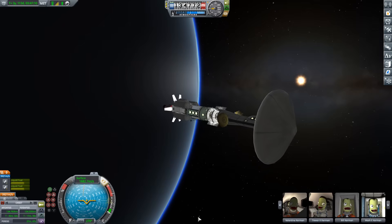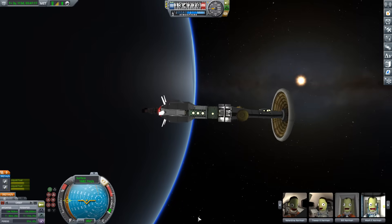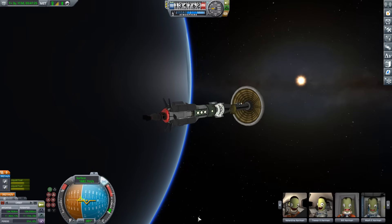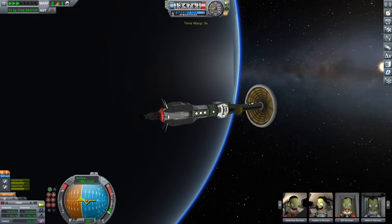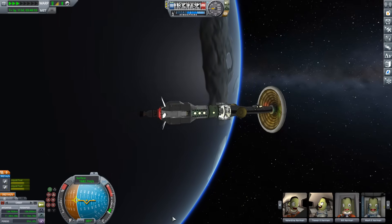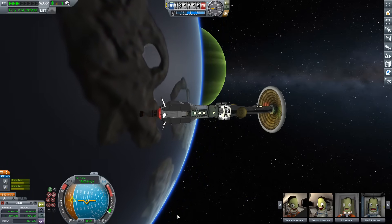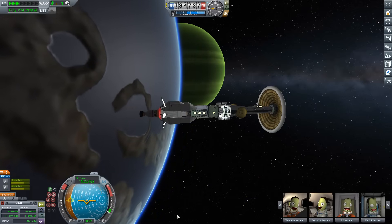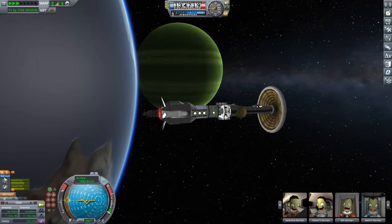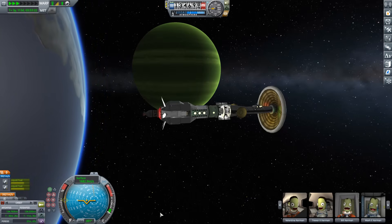With all of this done, I have 3,921 meters per second left in the vehicle. If you go back to the previous episode you'll see we entered Joule's SOI with 4,113 meters per second — meaning on a budget of just 192 meters per second, we got our capture about Joule, visited three moons, and got a nice orbit about one of those moons. Our almost 4,000 meters per second remaining is plenty to get these folks safely back to Kerbin. But how are we going to do that from our orbit about Lathe — a moon going around Joule? What is the best way to get ourselves back home safely to Kerbin? That is going to be the topic for our next tutorial. I hope to see you then.